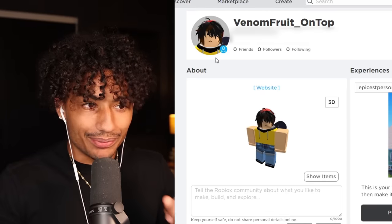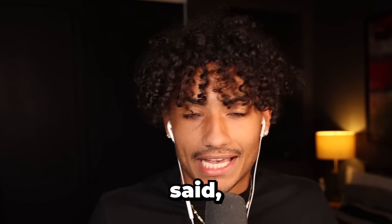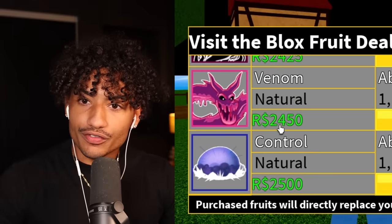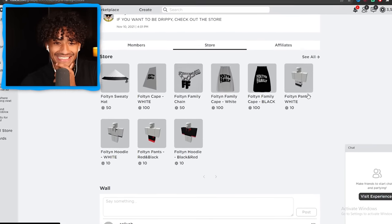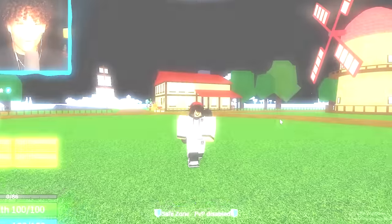Here we are on our brand new account. Of course, I had to name it Venom Fruit on top, because we can only use the Venom Fruit. This is the drip that we're working with — don't make fun of the drip, this is all that I could afford. Wait, how much is Venom Fruit again? Oh wait, Venom Fruit's only 2450! And on this account we have 3500 Robux — we can put the drip on! We're gonna buy the pants and the hoodie. Now we're looking good — 10 out of 10 drip.